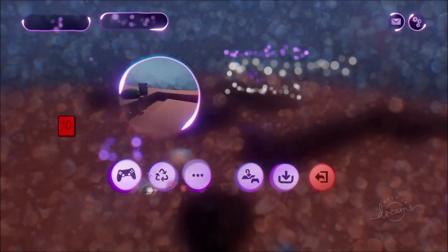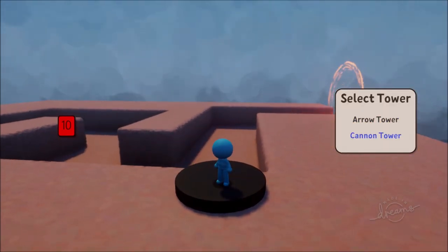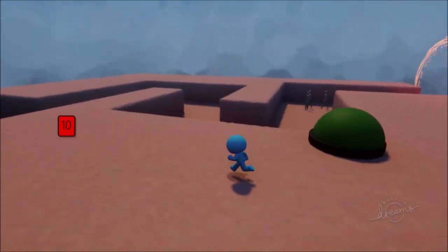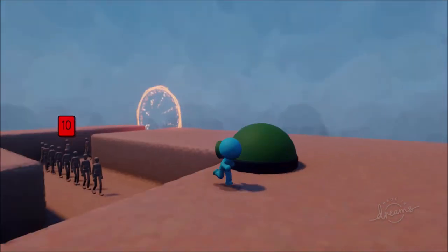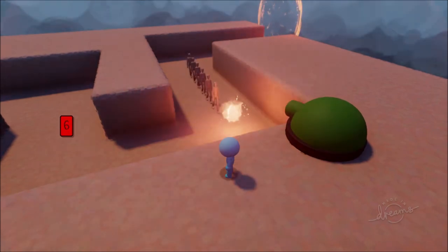Now we have something that can make an Arrow Tower and a Cannon Tower - press Square to build. We've got a working Cannon Tower. It's clipping a little bit through the node, but you can mess with that as you see fit. It's working perfectly.